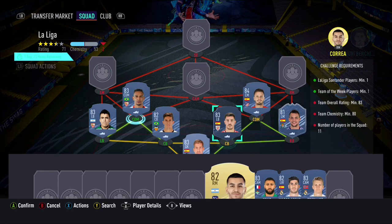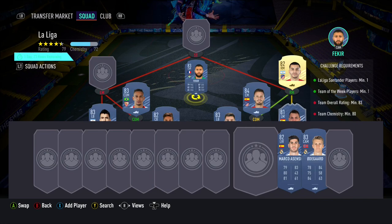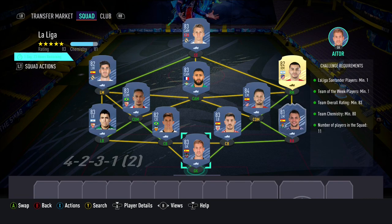We start off the team with Eita in goal, Oscar Puleno, Yuri, Pallista and Marcus Acuña as our defenders, with Sao, Fernando, Correa, Faque and Asensio as our midfielders, and Erdegaard as our striker.